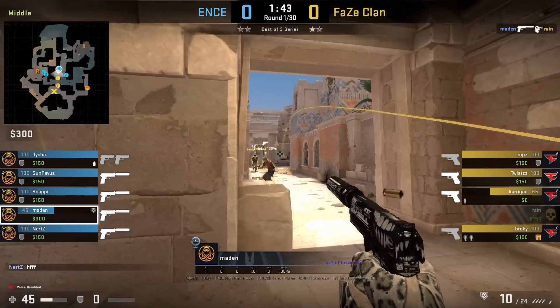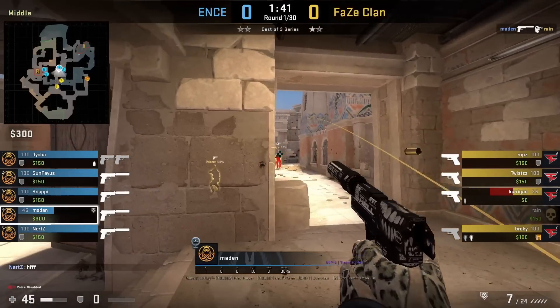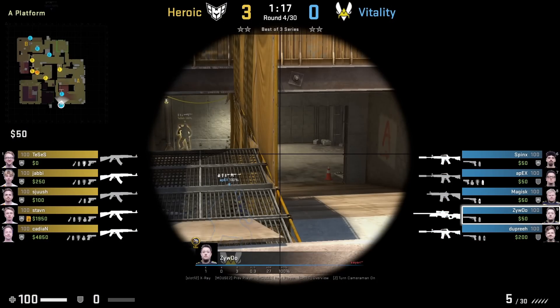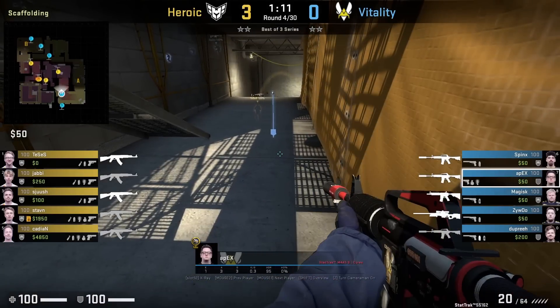Madden peeks bridge at the start of the round, gets a frag, throws a flash, and re-peeks with the flash while it lands behind them, blinding both Defaced clan players.